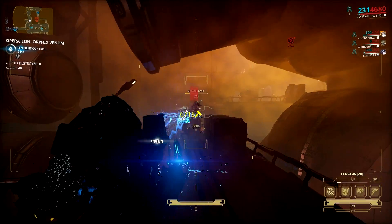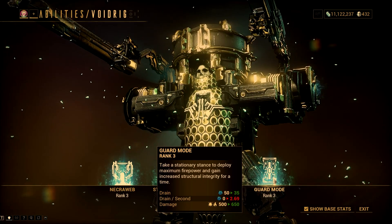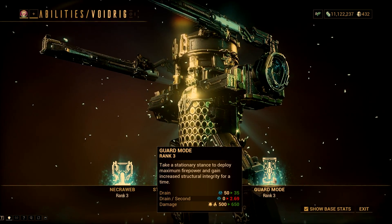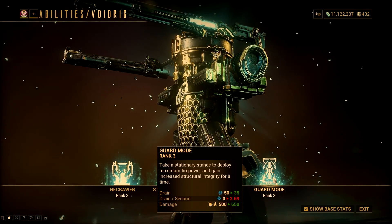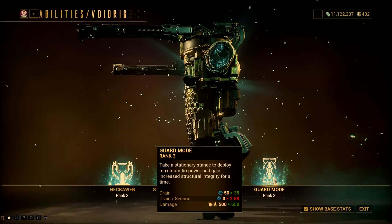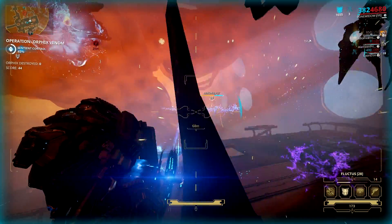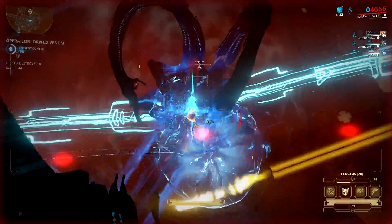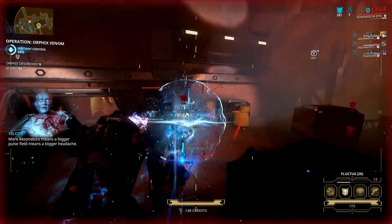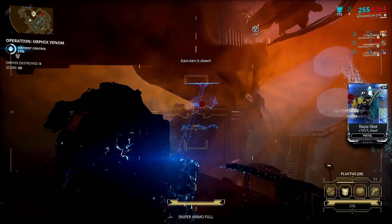Instead of that, you can just shoot it down with Void Rig's 4th ability. In fact, this necramech's 4th ability is one of the best, if not the best, when it comes to taking down armored Orphix health fast. I'm not saying that you can't use Bone Widow in this mission, but Void Rig is better when it comes to farming. Bone Widow is tougher than Void Rig, but Void Rig dishes out more damage, which is more needed in this event. Don't worry about Void Rig's survivability, as I will be giving you a few tips later which will take care of that problem.